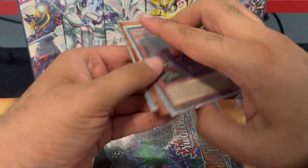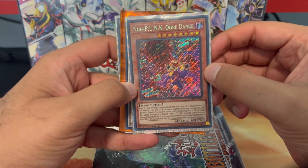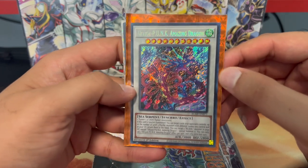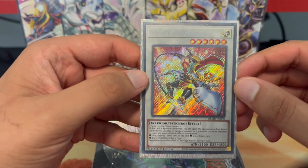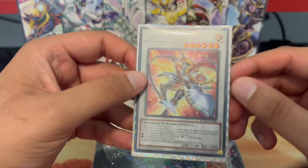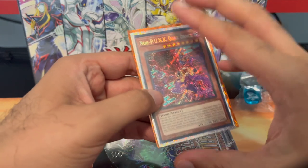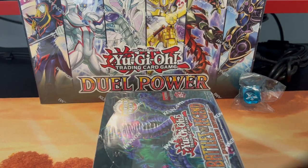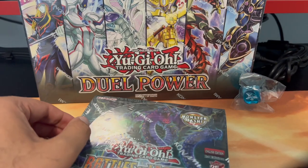Before we open it, I do have a giveaway. The secret rares up for grabs are: No Punk Over Dance, Yukiyo Punk Amazing Dragon, and Tri-Edge Master — all from Battle of Legend: Monstrous Revenge. All you have to do is like the video and shoot me an email at matchstick9000@gmail.com and let me know which card you'd like.